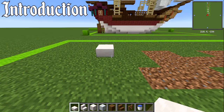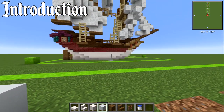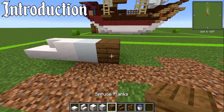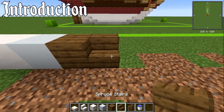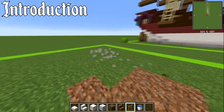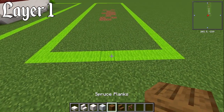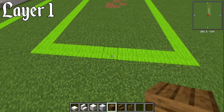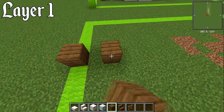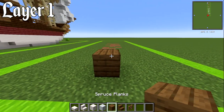Materials you're going to need are smooth quartz slab, stair, and block, and also white concrete. We're also going to need spruce planks, spruce stair, and jungle fence just to get started. For layer number one, where we're in the middle of this box, come forwards by three blocks — one, two, three — that's where your starting block is going to be, and that's going to be a spruce planks block.